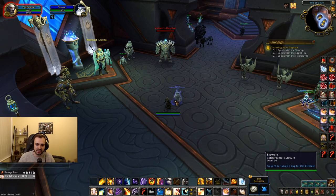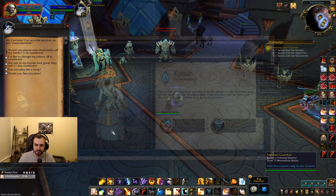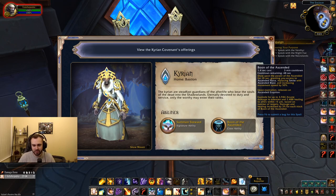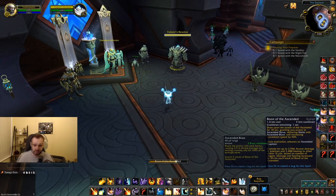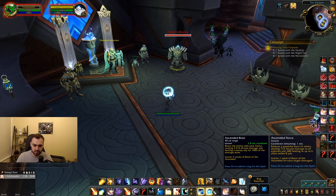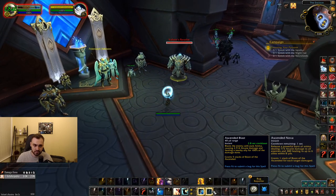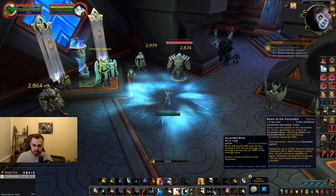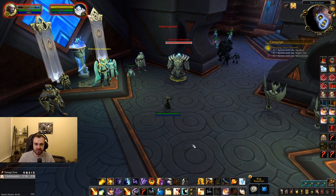He will buy Greys and whatnot off you. Boon of the Ascended is a three minute cooldown and it's really powerful. Once you use it, it replaces your Smite with Ascended Blast and replaces Boon of the Ascended with Ascended Nova. Ascended Blast has a three second cooldown, is instant, and deals considerable damage and AoE healing. You pretty much want to rotate these every single time they're up.